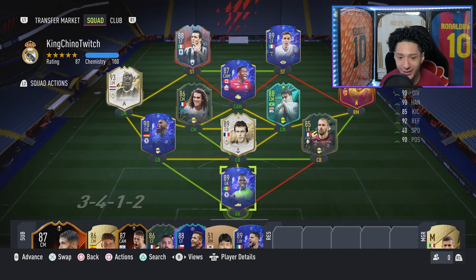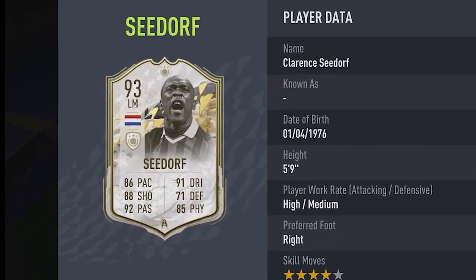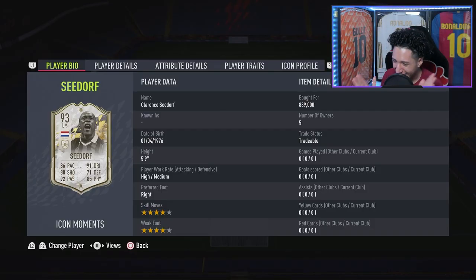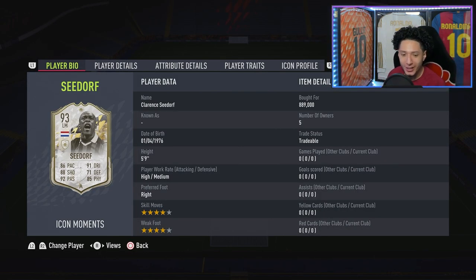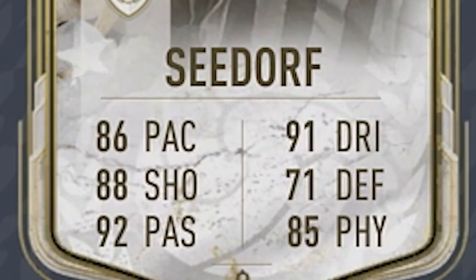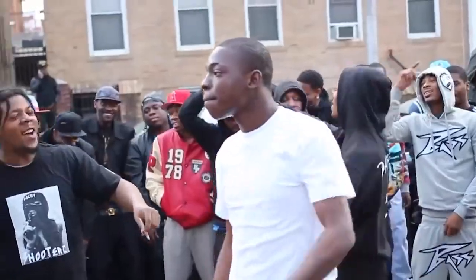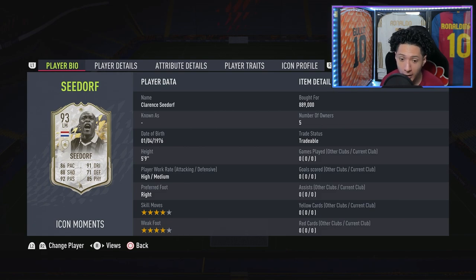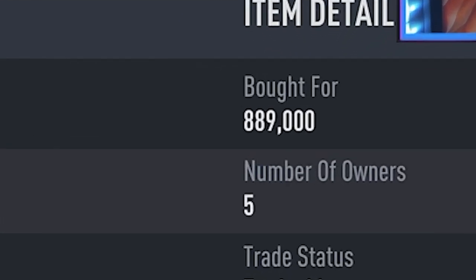What is good my beautiful people, today we are coming back with another banger. We are taking a look at a tank from the Netherlands — Mr. Clarence Seedorf. We are gonna review his new Moments Icon card, just released about a day ago, a very fresh new card. We're gonna see: is he worth the coins? Right now he's 890,000 coins.